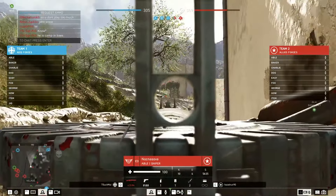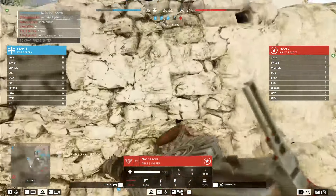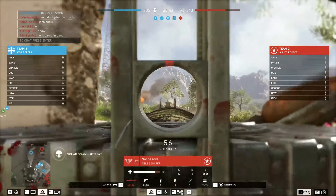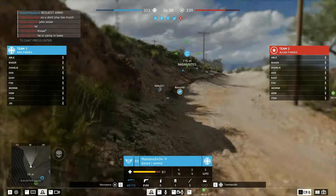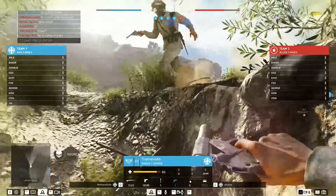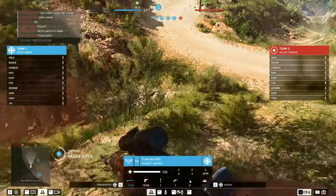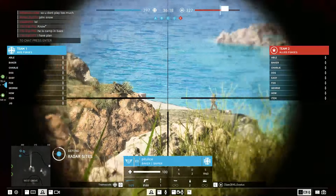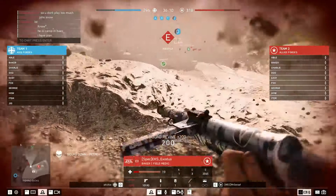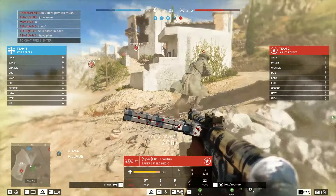Now we spectate the red team, the Allies, as they try to push back against the Germans and recapture lost land. Nice shot. Now we spectate the blue team again as they try to defend the objectives they have just recently gained. The Germans will want to push up to Objective E as they hold all the others. The Allies are not doing so well now — they have lost a lot of objectives and look like they are trying to capture Objective D, but it's not going well for them.